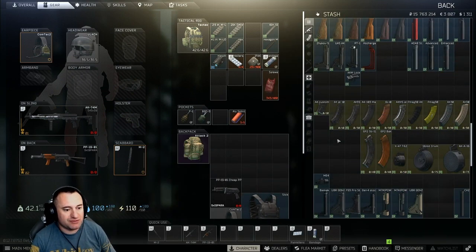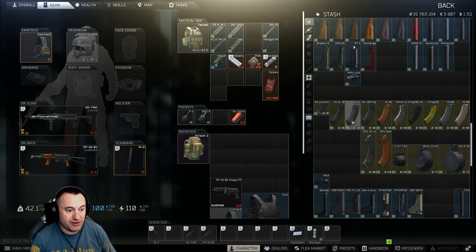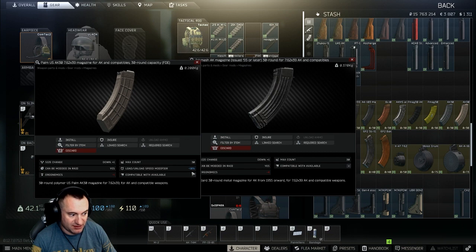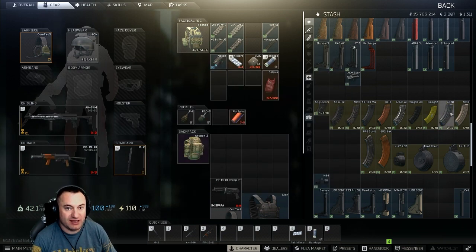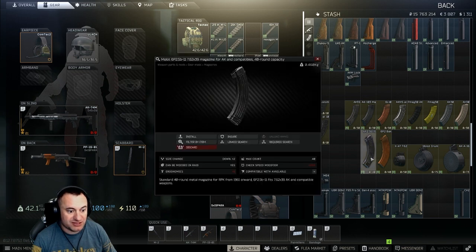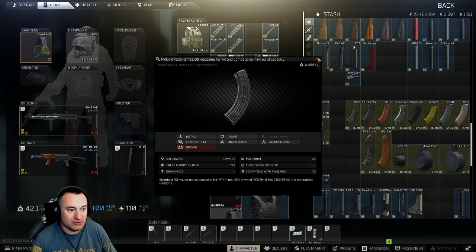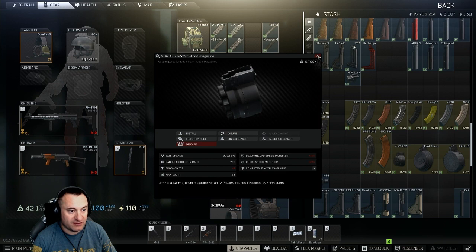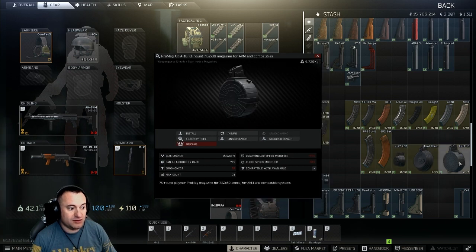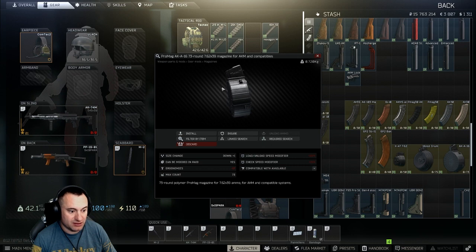For magazines, there are many to choose from but most don't matter much. The difference between the worst and best 30-round mag is negative 4 vs negative 1 ergonomics, and 10 points on load/unload speed modifier. Available options include 30, 40, 50, 75, and 73-round mags, plus two 10-rounders. Be careful not to accidentally buy the 10-round mag - it looks like a 30-rounder. The 50-rounder is expensive but effective. The cheaper drum hits negative 26 ergo; the ProMag version is negative 17 ergo.